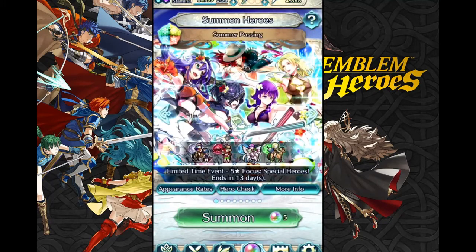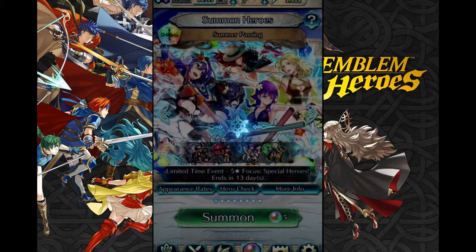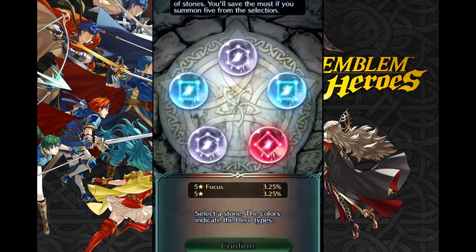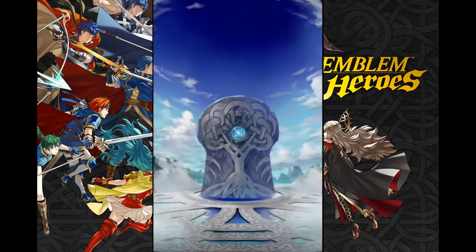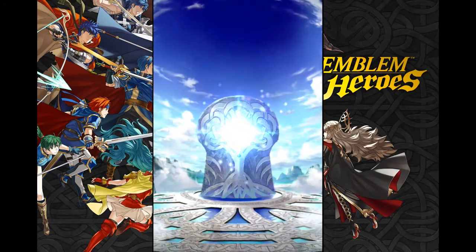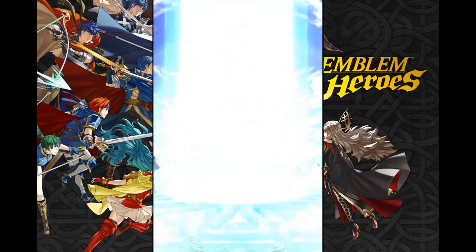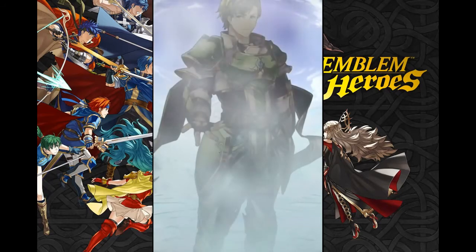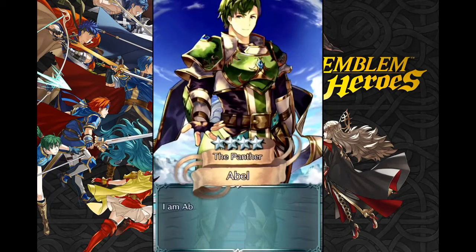The one — and I do mean one — good thing about the gacha is that you have a bit more control over it than other gachas I've played. Each hero is grouped by a color: red, blue, green, or colorless. The game will generate five heroes each time you start summoning, but you don't have to open all of them. If you only want, say, a lance unit, you can exclusively pull blue orbs to lessen the fear of getting pity broken by someone else.